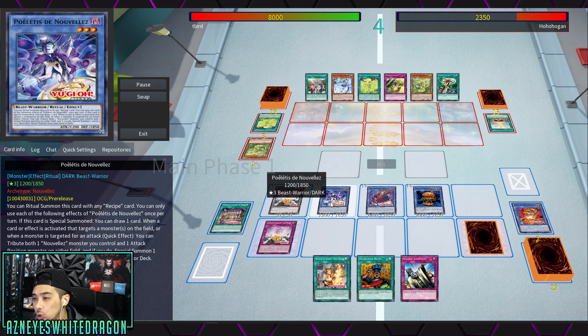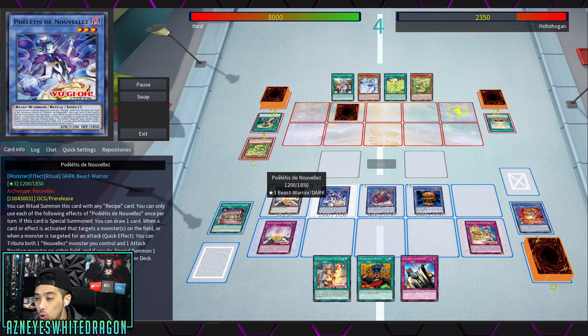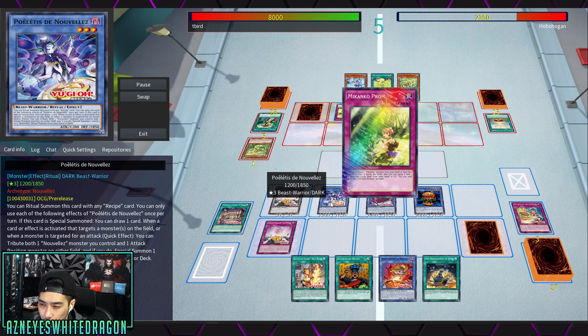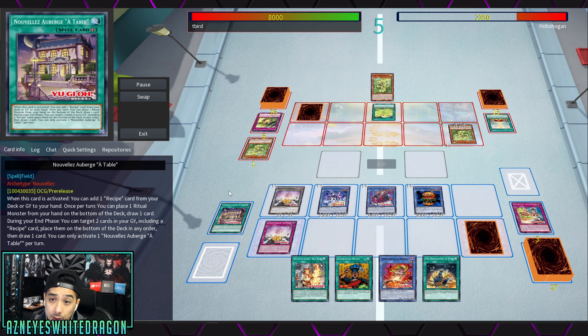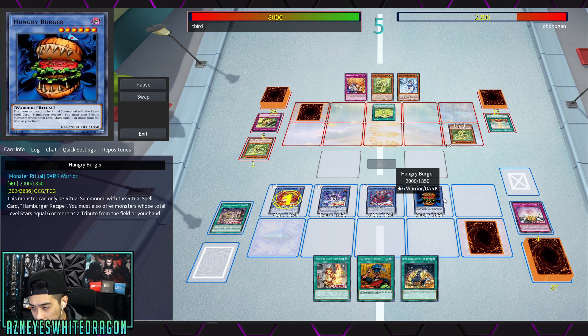When they attack into you, you tribute your monster and your opponent's monster, which lets you bring out a different Nouvelles monster. You can keep doing this for multiple turns — that's basically how the archetype wants to play. With the addition of the table field spell, you're able to recycle some of the cards you don't want to draw, like Hungry Burger — let's be honest, it's not a very good card to draw.